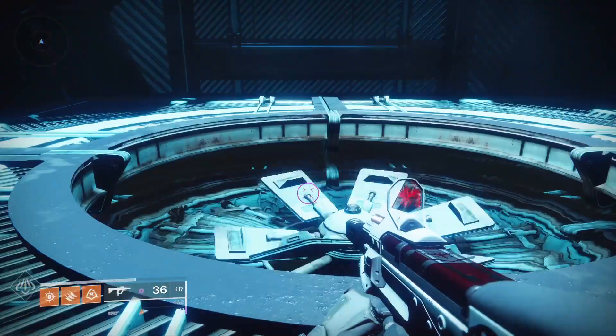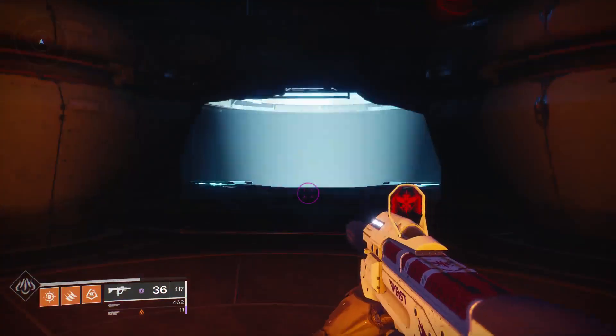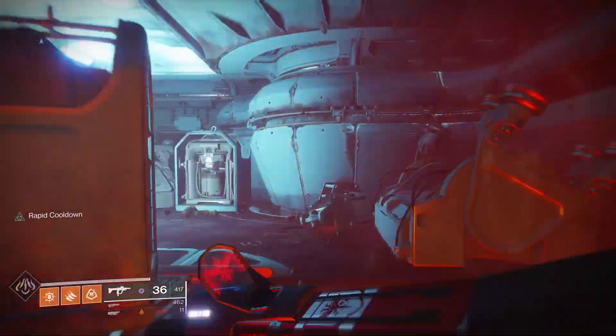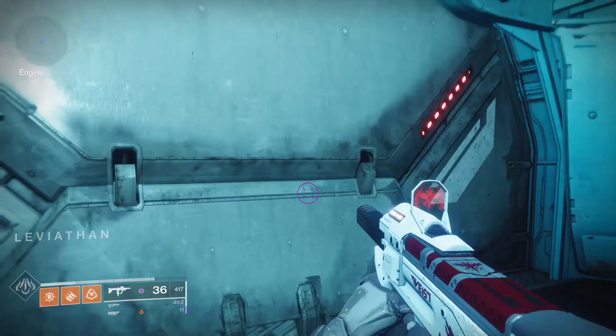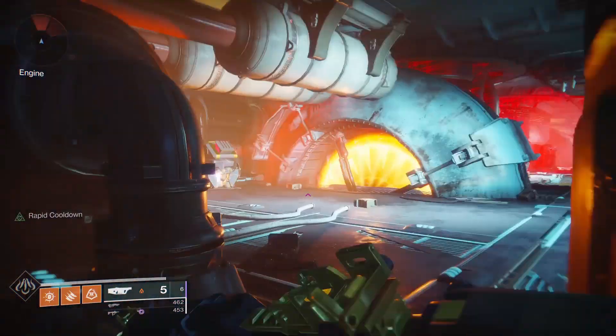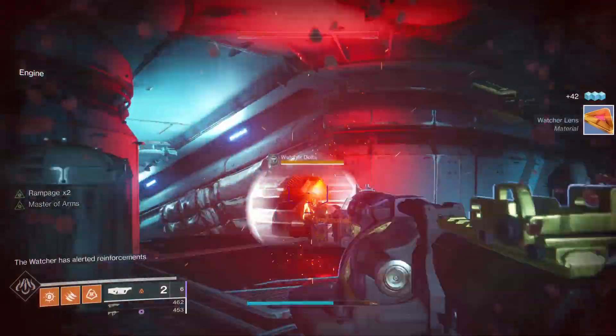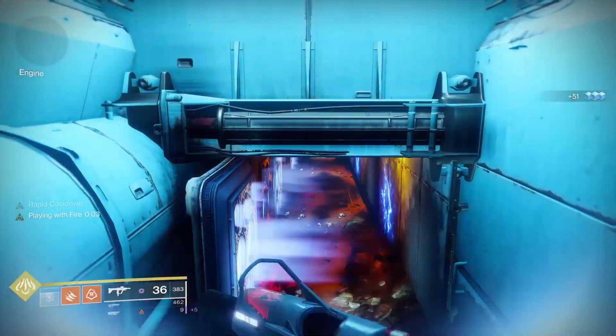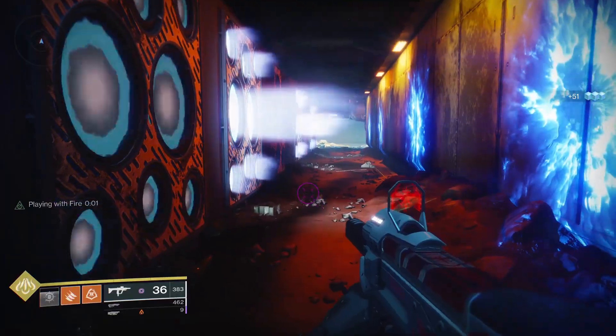Once inside, jump up and flip the switch to turn on the ventilation, which gets you into the Underbelly proper. If you want to farm Watcher lenses, head left through these red corridors until you get to a closed door with a switch. Flip the switch, then enter and zap the Watchers. If you don't kill all the Watchers in time, enemies will spawn, but that's not really a big deal. After you're done, you can reset this room by dying in the exhaust right here, which revives you outside at the switch again.